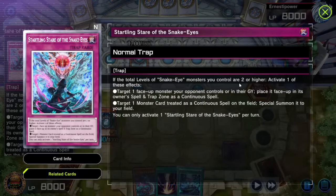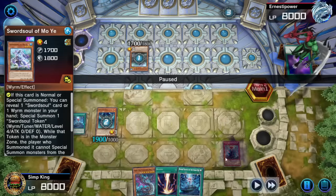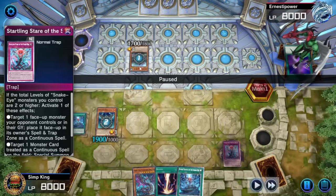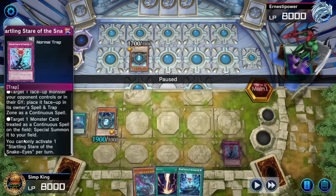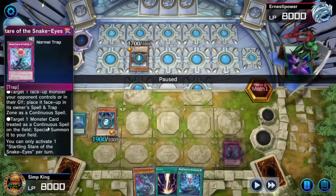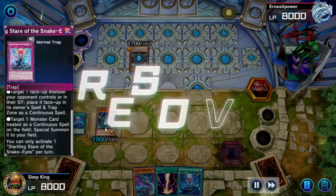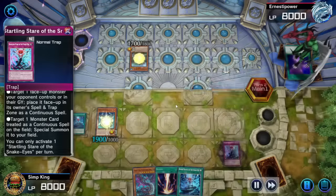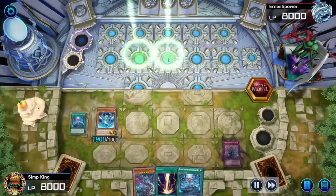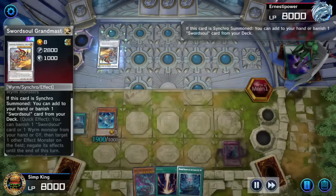Poplar was going to special summon itself, and that makes Startling Snare live when we have at least two levels worth of Snake Eyes on the field. Startling Snare can activate — shove a monster into the back row from the graveyard or field, or it can target a trap card, monster, or continuous spell and special summon it to our field. Very high synergy with the deck. But opponent stopped it with Ash Blossom, so we cannot use Startling Snare and are completely vulnerable to Sword Soul right now.